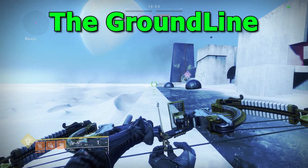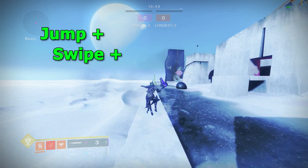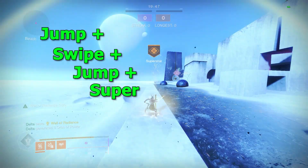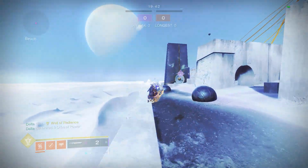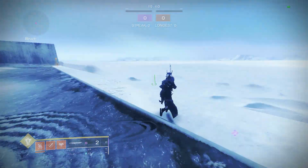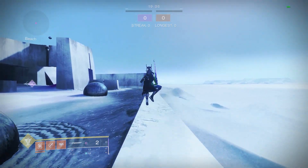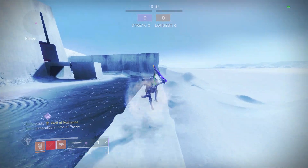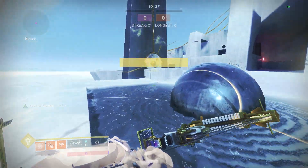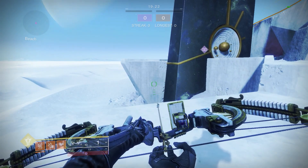The next tech up on our list is the ground line, and the way that is performed is by jumping, swipe, jump, super. When successfully pulling it off, it will look something like this. I recommend using scroll wheel — that will help you try and hit it — but you can sit here and do that for hours where you're placing your weld, so this tech is very hard to learn. But with some practice and time, you can pull it off.